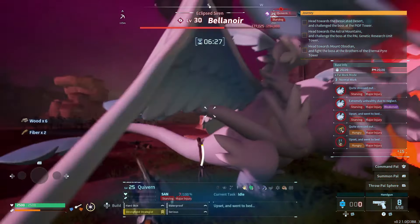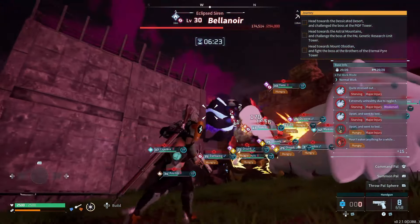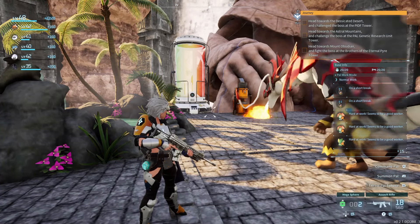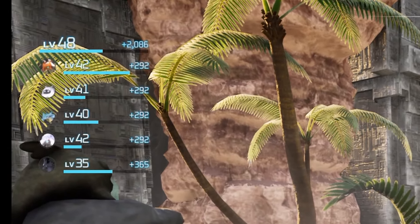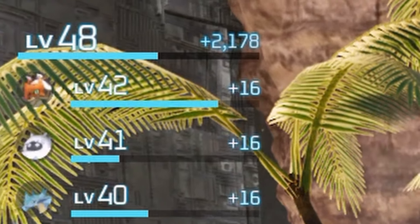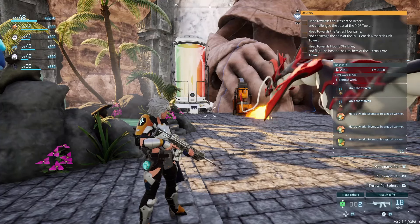Even with the numbers, you need to beef up your pals. The quickest way to level up your pals is to have them at your base and start crafting a ton of things. You get about 2 XP for every crafted item, so crafting Paldium from stone or charcoal from wood is literally the way to go. A couple of batches of max production and you can bring a level 1 pal to pretty close to level 30 fairly quickly.